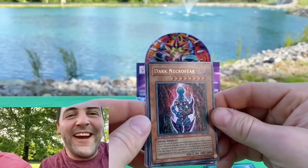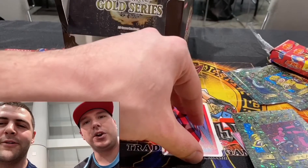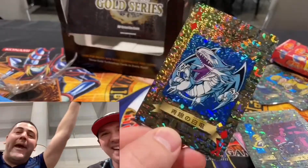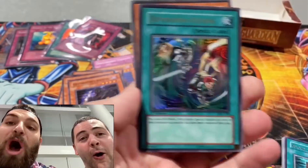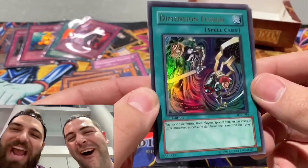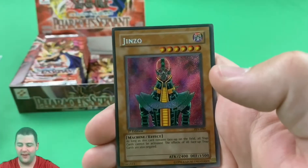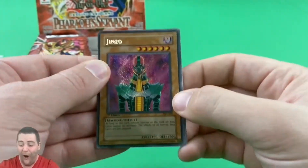Dark Necrofear — that is a huge pull guys, oh my goodness! We were hoping to get Red Eyes or Blue Eyes of course — no Blue Eyes. Oh baby! Different Dimension Fusion — oh baby, first edition! That's what we're talking about! Oh my god!